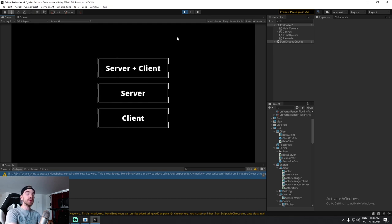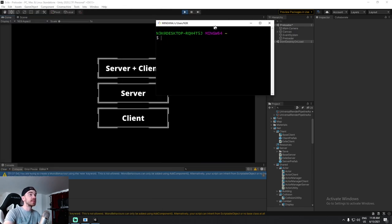We're finally going to be hosting our game somewhere other than our own computer — on a Linux cloud machine. A couple of things we're going to need today: first, a game; second, an account on DigitalOcean, Amazon Web Services, or your own Linux machine. I'm personally going to be using DigitalOcean. There's a link in the description. The third thing you'll need is a terminal that supports SSH, like GitBash.